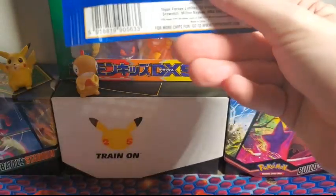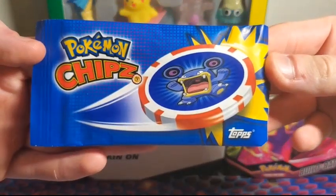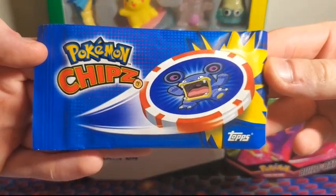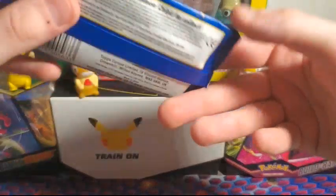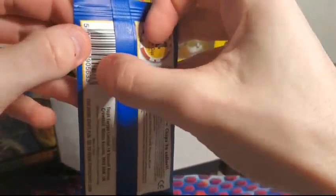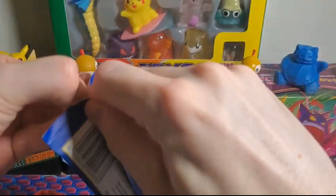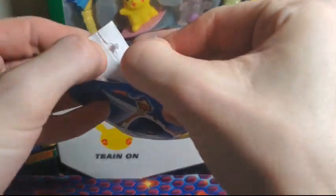I want to get the Poochyena one — I think that would be very cool. Let's take one last look at the package: Pokemon chips by Topps, 70 fantastic chips to collect. Let's tear into this 17-year-old packet. It's kind of a weird material — like paper, not plastic like you'd expect, kind of like the same paper they use for McDonald's packs.